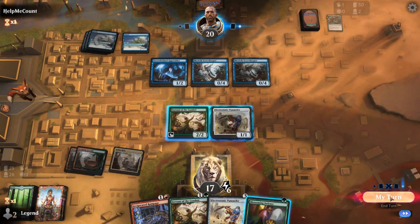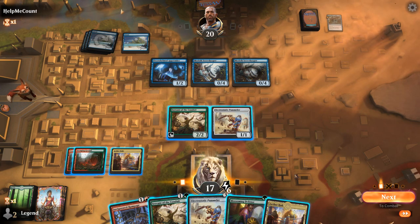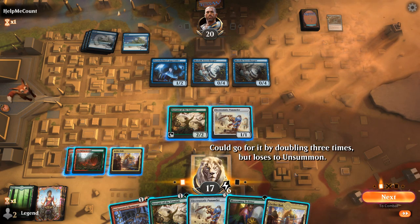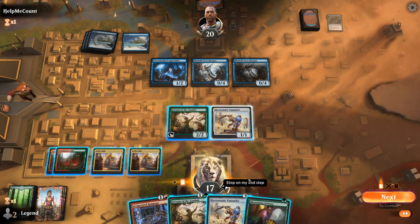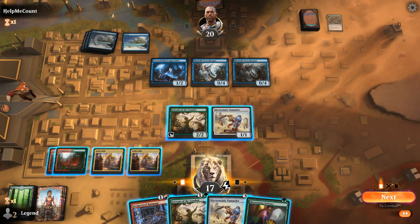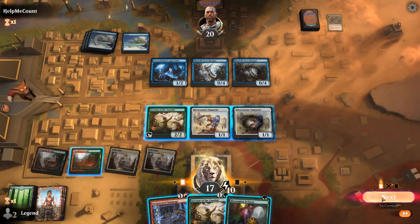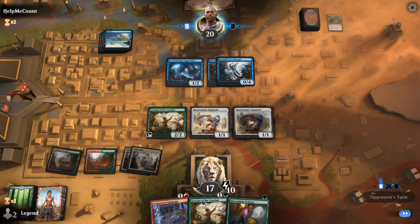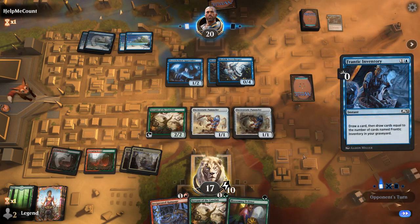25 cards in library, we can afford to wait. Checking if Aether Hub gives enough energy: playing Aether Hub and Servant goes up to 9 energy, but I'll need to spend 1 energy to cast both Rampage and Defense. Still a little bit short — this is assuming my opponent would triple-block the pummeler. So let's just play another pummeler and keep up Blossoming Defense. Next turn we should easily get there, and even with interaction I can just Rampage and keep Defense in hand.